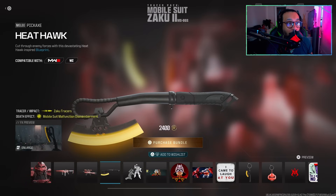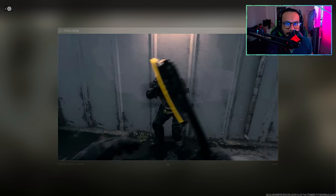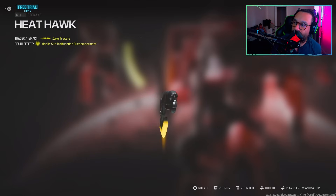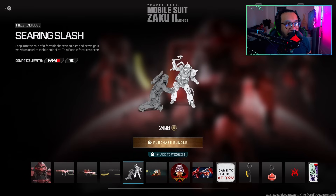Alongside that we get a pickaxe blueprint called Heat Hawk. It says: cut through enemy forces with this devastating Heat Hawk-inspired blueprint. The cool thing is it does have special effects as well — nice, that's awesome! Here's a full 360 on this pickaxe blueprint.